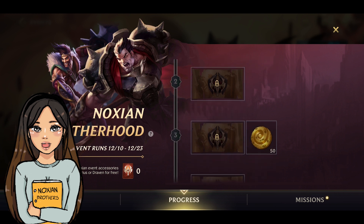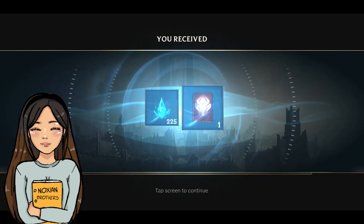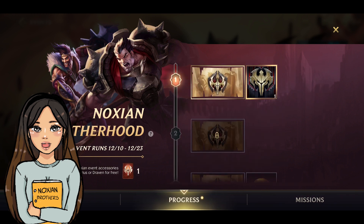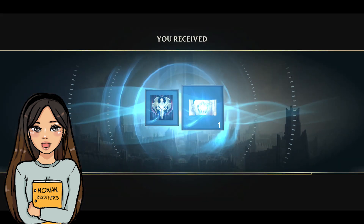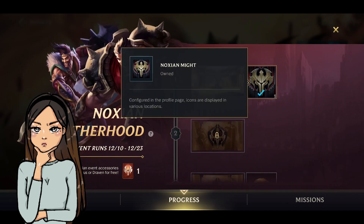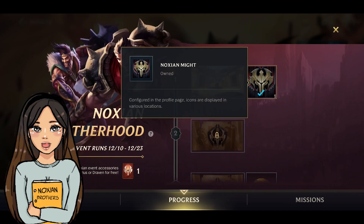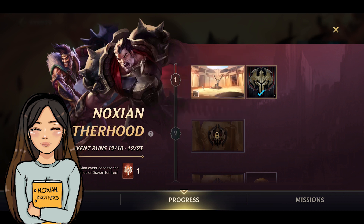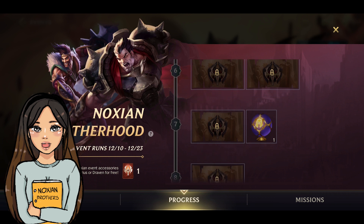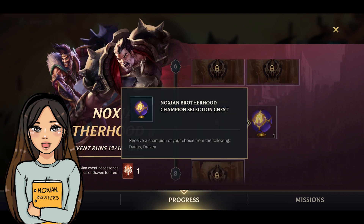If we go into the progress, you can see that there are rewards. I'm just going to claim this one — and I've received the first reward. I received the first rewards which is, I'm not sure what that is actually, I think that's a background maybe and a Noxian might. If we go just a little down to number seven, this is where you can unlock Darius or Draven for free. You get to choose between the two champions.